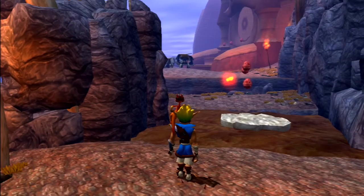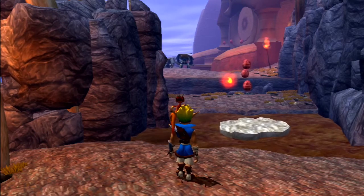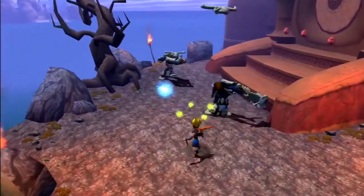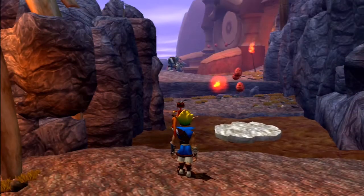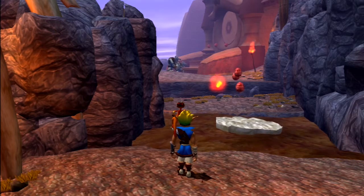The Bone Armor Lurker is quite an intimidating enemy, especially in the times that they are grouped together. But like I mentioned earlier, just grab some Red Eco and they become just as easy as the other lurkers.